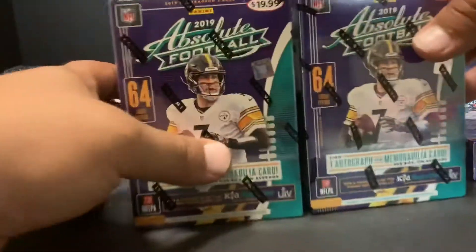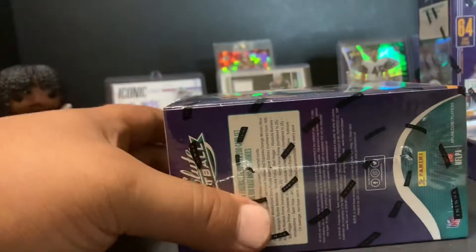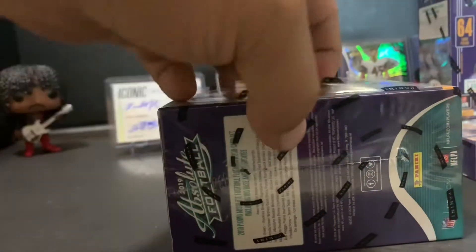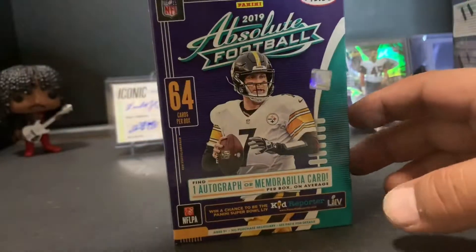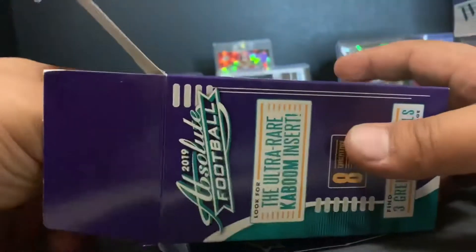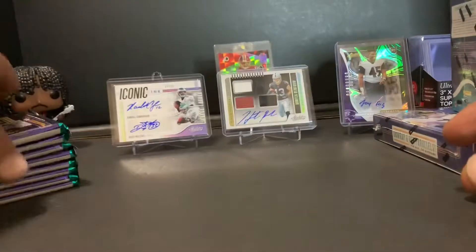We're gonna start off with the two blasters. Each comes with one auto or memorabilia card, so it's kind of hit or miss — you obviously want the auto. I tried to feel them out and weigh them out, because usually the auto is gonna weigh less, but it's kind of hard to tell. Each blaster comes with eight packs and eight cards per pack, so 64 cards total.